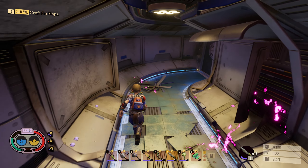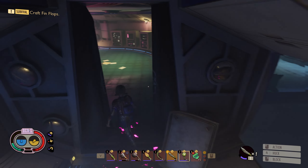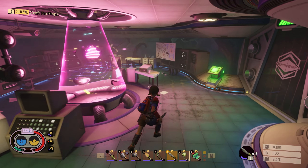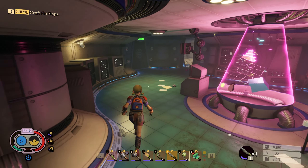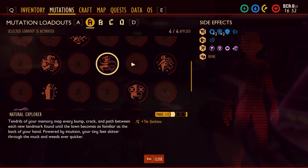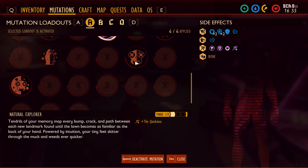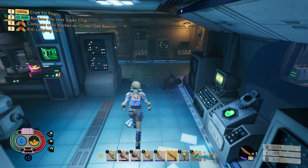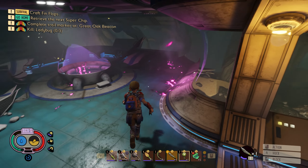I didn't really have anything super important on me — it was just sort of some basic stuff. But mostly I just kind of wanted to explore down there and see what was down there. Today, what we're mostly going to be doing is going for a swim. We're going to be going into the pond. Let's go this way because there is free water right here. I don't suppose I have any mutations that would help me breathe underwater? Natural explorer might actually — let's equip that. That might help me move a little faster.